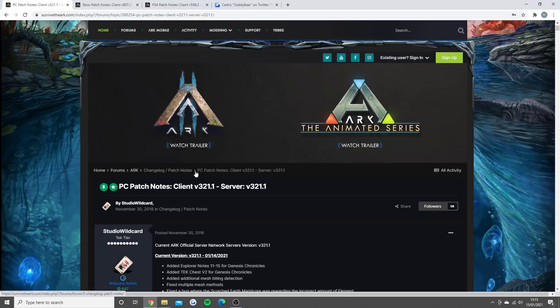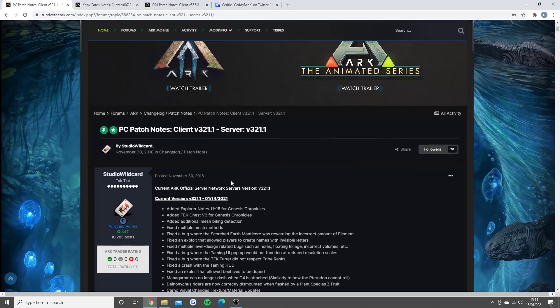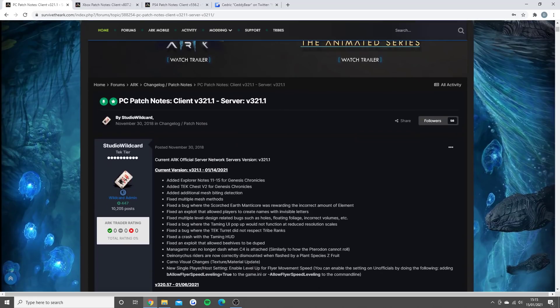I always get the PC, Xbox, and PS4 patch notes up just to show you guys that they're always the same — sometimes a little bit different, but this week they're just completely the same, so we'll read through the PC ones. Added Explorer Notes 11 to 15 for Genesis Chronicles. As you guys know, Genesis Chronicles is something they do building up to new DLCs — the first one was for Extinction Chronicles, then Genesis 1 Chronicles, and now this is the Genesis 2 Chronicles.